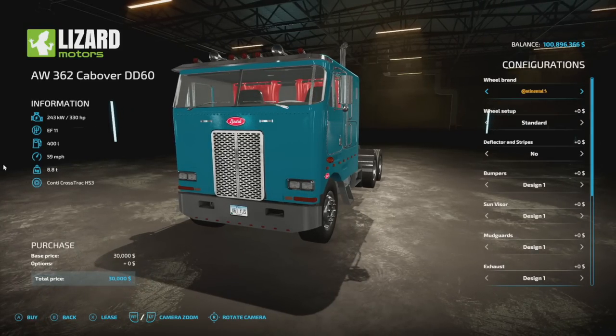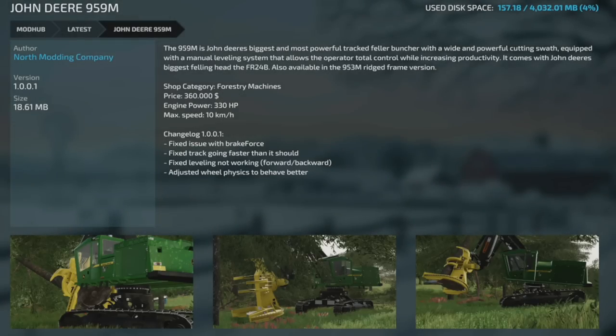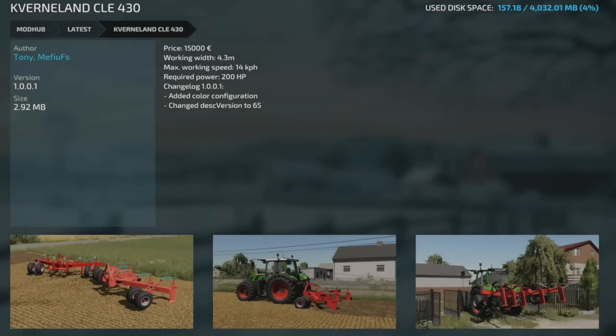Moving into mod updates for all platforms: first is the Jonder 959 ELM from North Body Company, version 1.0.0.1 — fixed braking force, tracks going too fast, leveling not working forwards and backwards, and adjusted wheel physics. Next is an update to the CR600 header, version 1.0.0.1 — fixed the warning for AI area related to patch 1.4.1 which caused many mods to misbehave. Lastly, an update to the Governat CLE 430, version 1.0.0.1 — added color configuration and updated description version to 65.